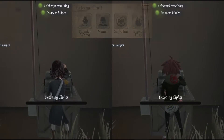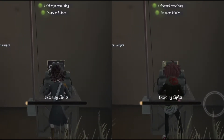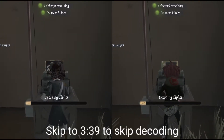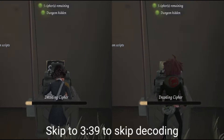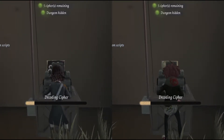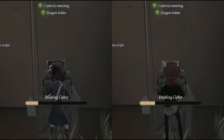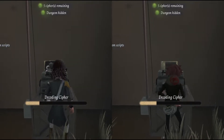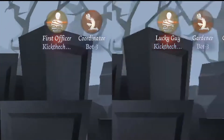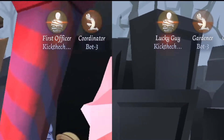Now let's talk about his last external trait: Self-Ken. FO has a 20% decoding debuff. He also has a 20% slowdown on chair, which makes him the survivor with the longest chair time in the game.